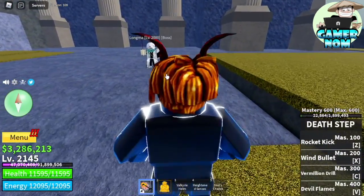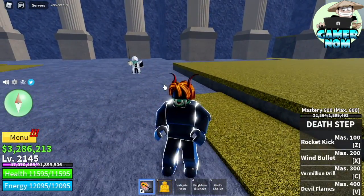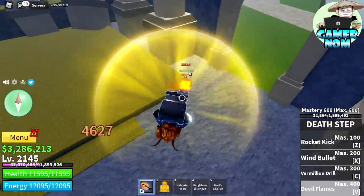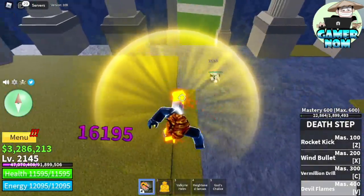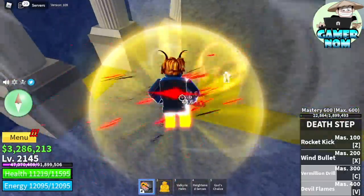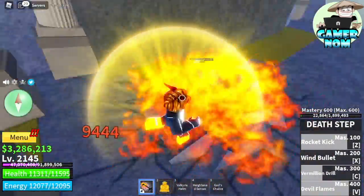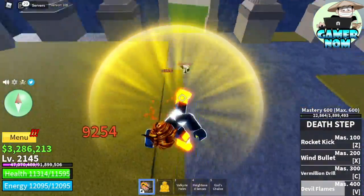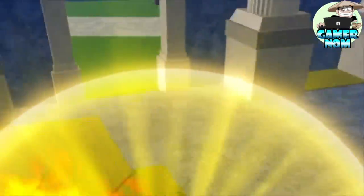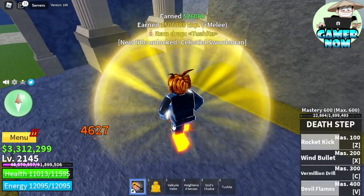That combo helped my friend Zion reach 30 million bounty. So here is the boss that you will need to unlock — you need to defeat it first. No worries, we have the Buddha fruit. Even if it's not awakened, we have the v3 goal and the goal mask, so defeating this will be easy one-on-one. This boss is using the Tushita sword. Let's fast forward. So now we've got the Tushita sword.